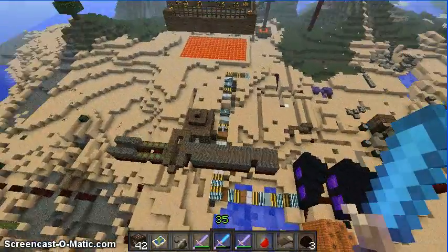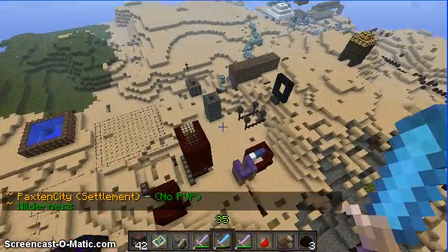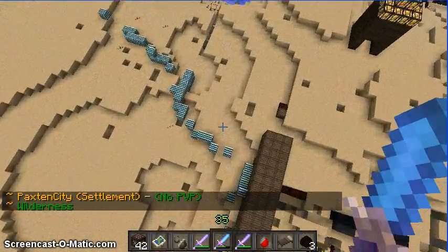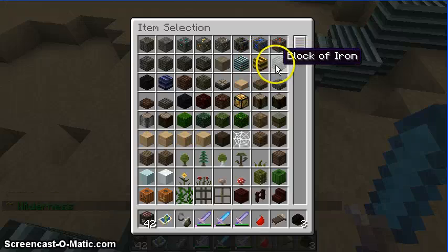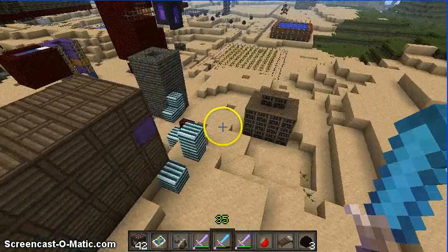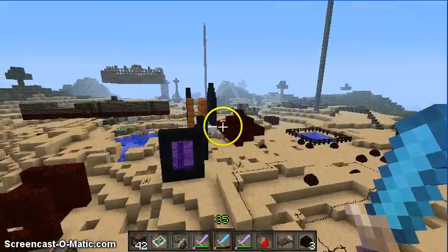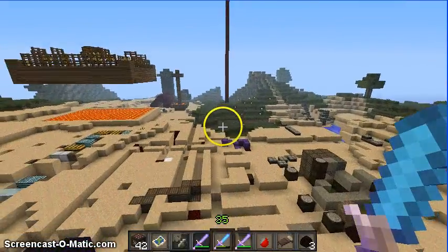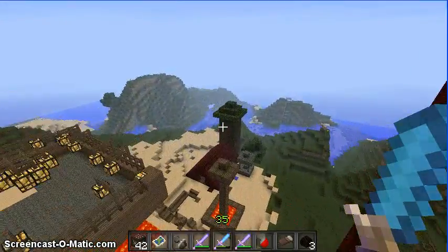I gotta go find where my sister is. I already found her! This is a block of diamond, block of gold, block of iron — everything is in here. This is my own texture pack and it's very very very cool.